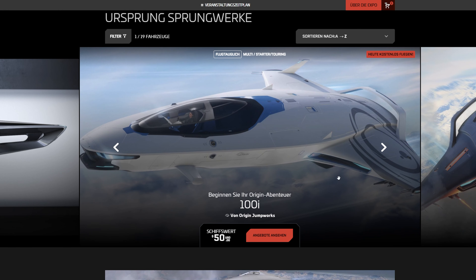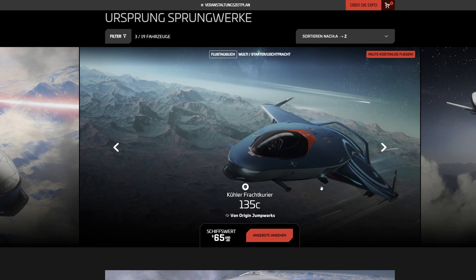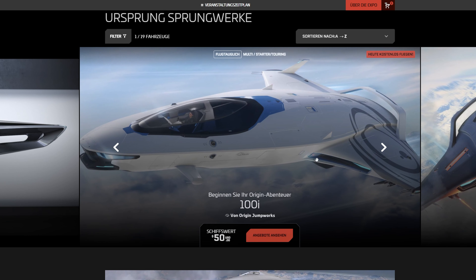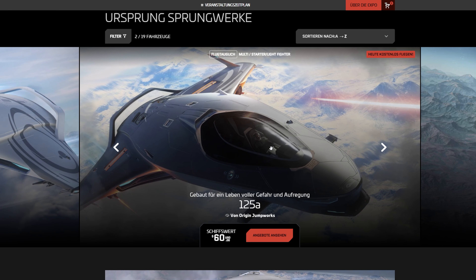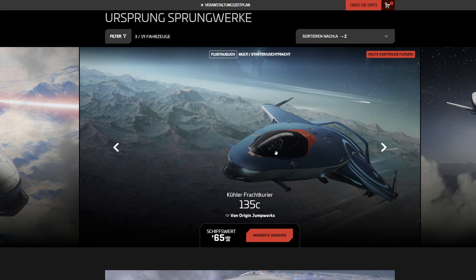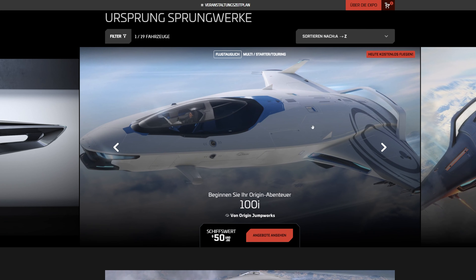Da haben wir einmal die 100er Reihe – das ist eine Einsteiger-Reihe, also Einstiegsschiffe auf dem Level von Aurora ungefähr. Die 100i, die 125a, die 135c – quasi dieses Dreiergespann: das Standardschiff, das Kampfschiff in Anführungsstrichen und der Frachter. Im Grunde genommen ist es fast egal, denn sie ähneln sich in fast allen Belangen. Das ist auch normal, denn es sind ja Einstiegsschiffe.